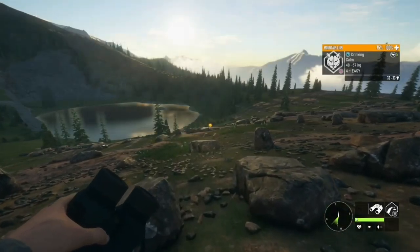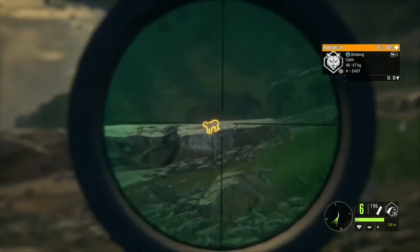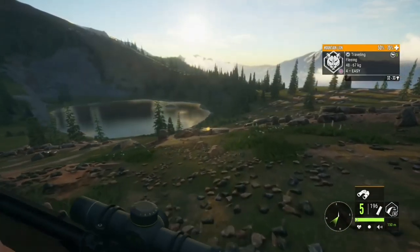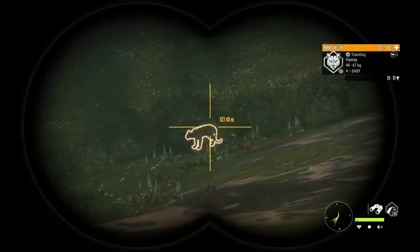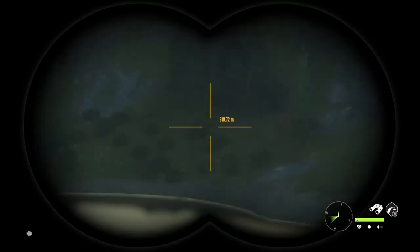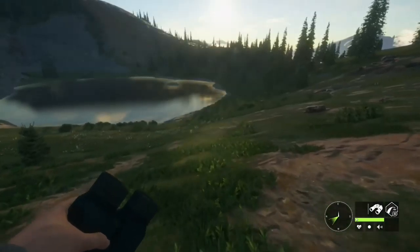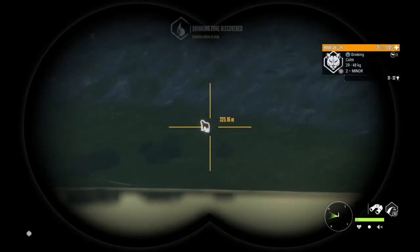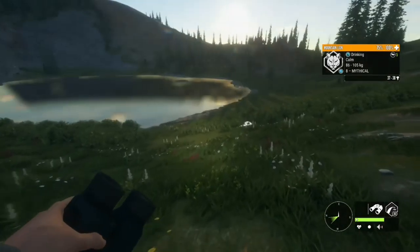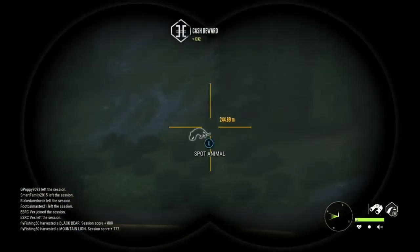Alright guys, so we have a level four female mountain lion in front of us and we're gonna try to shoot her with the slugs. We're about 150 out from here, so I think we'll just try to get her from here. The crosshairs on this are kinda hard to aim with. Looks like we got her. I think I saw some more lions out on the other side — I know they're over there though, so we'll try to get one of those. But our female mountain lion's right here.